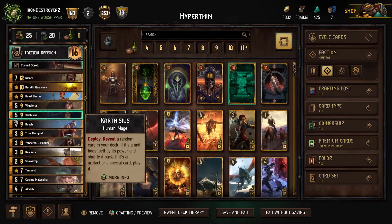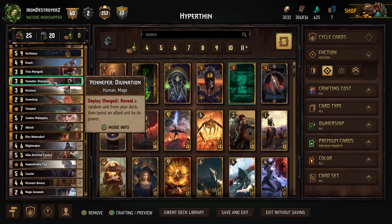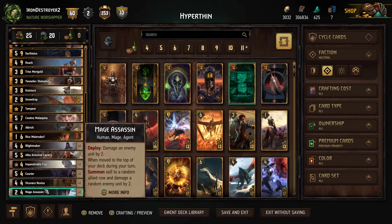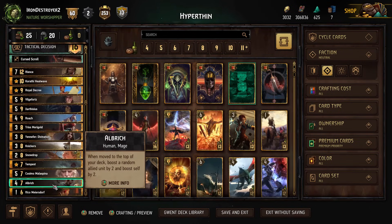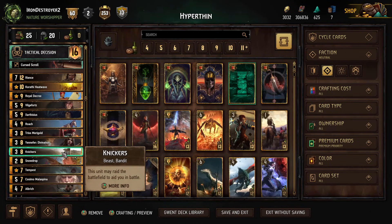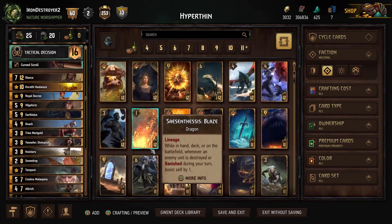For this one, I'm just playing Cosimo because it's fun. You can Cosimo on the Nickers, the Roach, the Triss, the Yennefer, and the Mage Assassins as well. There are a lot of Cosimo targets. I thought it'd just be fun. Hopefully we can get him on the Triss-Yennefer round threes — that would be pretty nice.